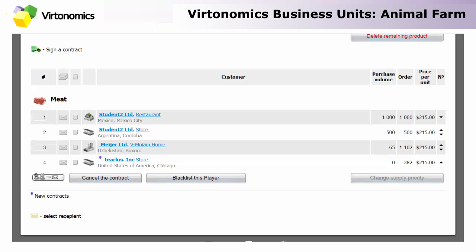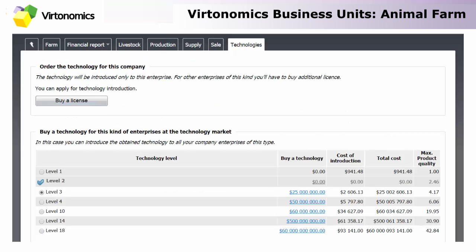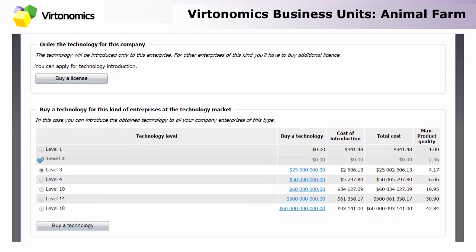Finally, technologies can be either bought or developed in your own laboratories. As the level of technology rises, the price rises as well, but naturally the maximum quality of the product also rises. You can develop these technologies yourself — it will just take some time, and the higher the level of technology, the more time you will need.